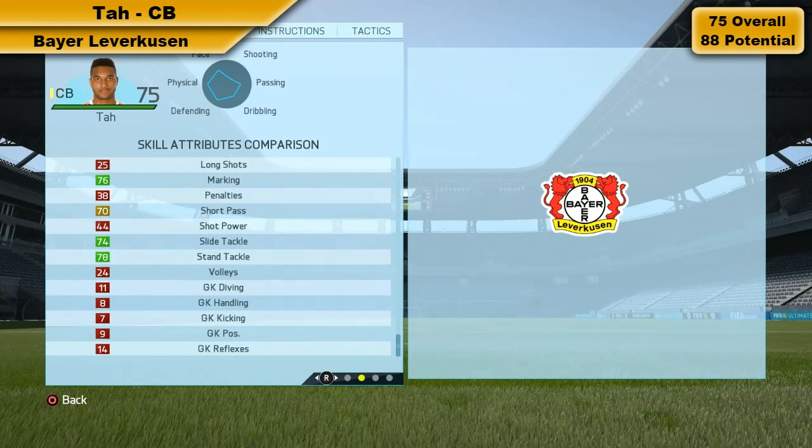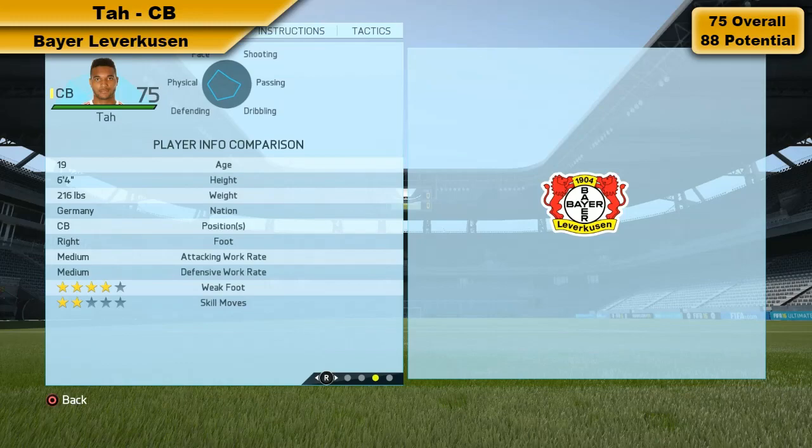I want to say this straight away: keep him on his feet. He is much better at stand tackling than slide tackling because he's quite tall — very tall actually, six foot four — and he can take a while to get back up. So if you do get beaten, try not to fall to the ground. Stay on your feet with Tar and he is incredible.